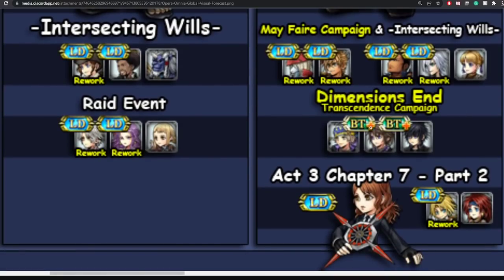The Missions and Transcendence campaign will have the return of Luck and Knockthis, so you'll have a chance of grabbing those BTs again if you want.